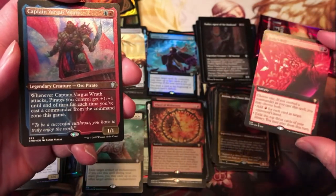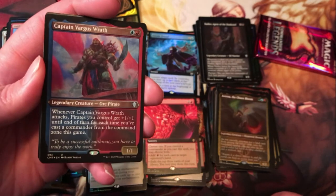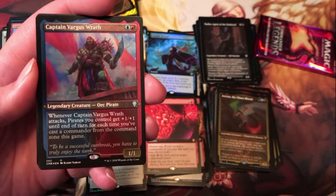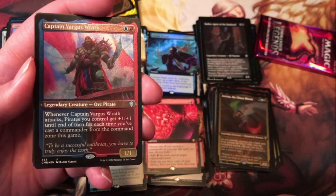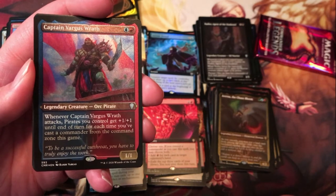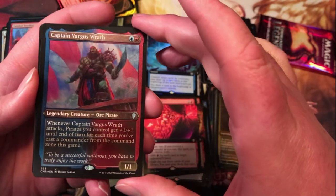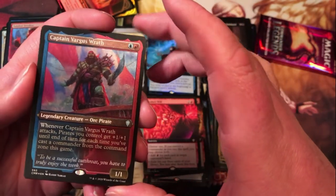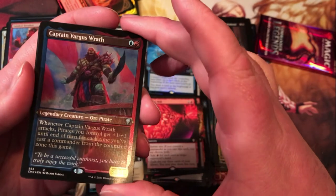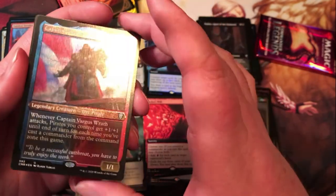Captain Vargus Wrath — first etched card in this pack. Blue and a red for a 1/1 legendary orc pirate; whenever it attacks, pirates you control get +1/+1 until end of turn for each time you've cast a commander from the command zone this turn. Kind of wish he had partner, but still a solid card.